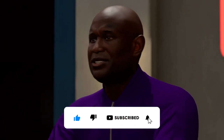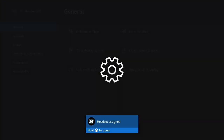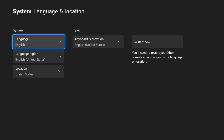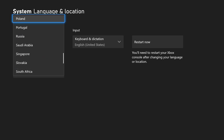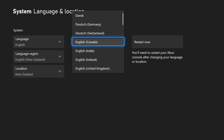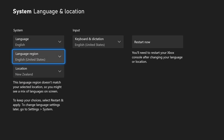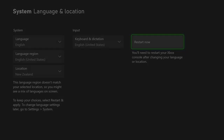We're going to start with Xbox because it takes about 10 seconds. Head to Settings, then System, then Language and Location. Scroll down to Location and change it to New Zealand — that's all that really matters. It's going to have you restart your Xbox and then you should be all good.